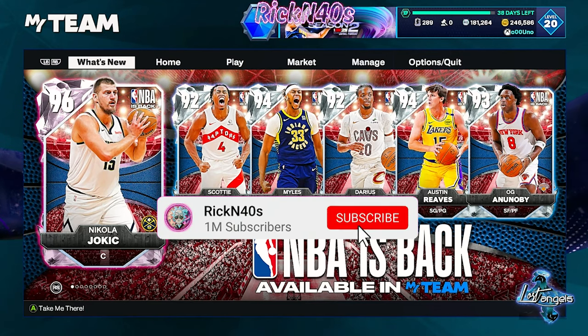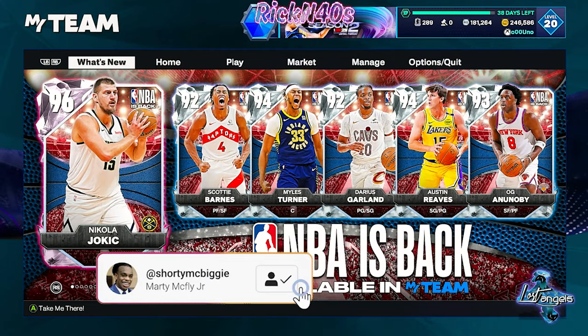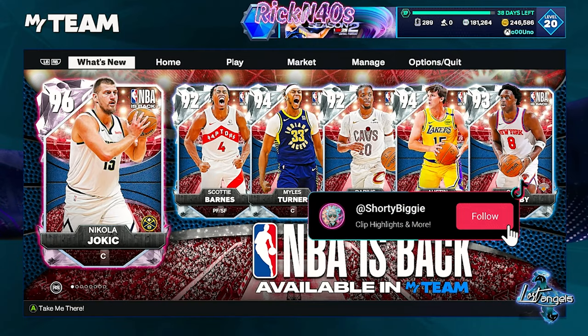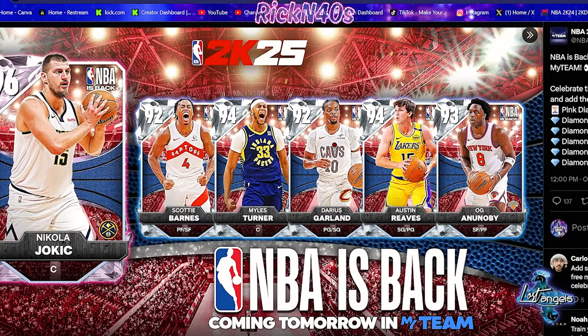The NBA is back and that's what today's video is about. We're opening packs for the NBA is back pack drop. We know the NBA is back because 2K has dropped a pink diamond Nikola Jokic — the joker of them all is out here, and we need to go see what's going on. Let's jump right in and dive in.